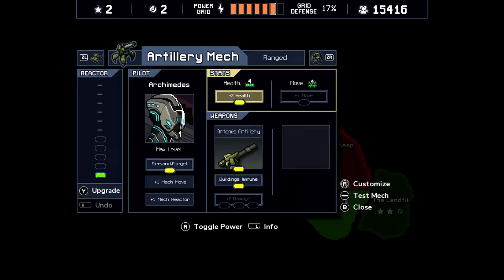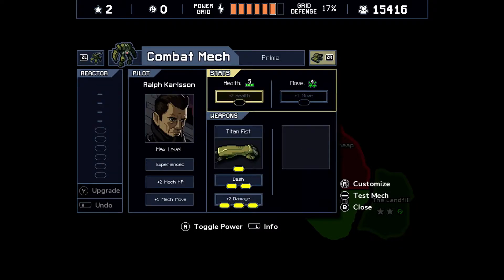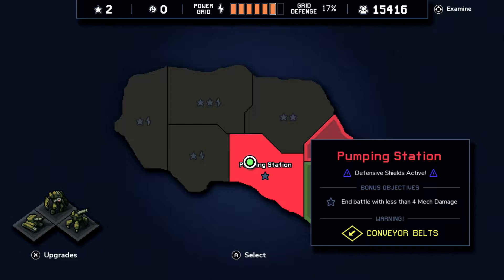Archimedes doesn't need that much movement - what he does need is a bit more firepower, just in case. We're almost at full with everything we have. I think we can manage to get four more power cores - we will be so OP. We're gonna take the pumping station because it will allow us to get access to all three of these islands. Scrap heap has defend both power plants, which is nice, but we're rocking so much grid power that we don't need it.